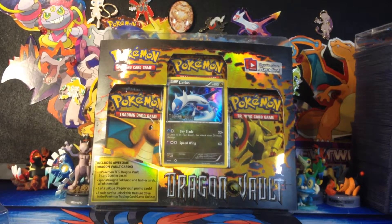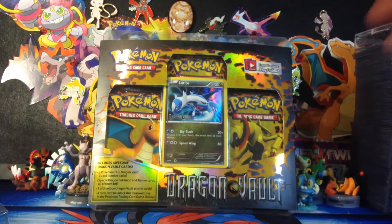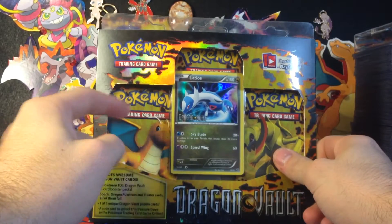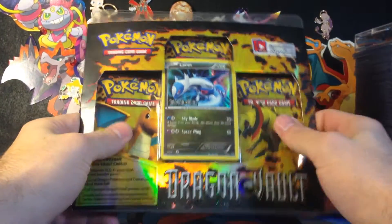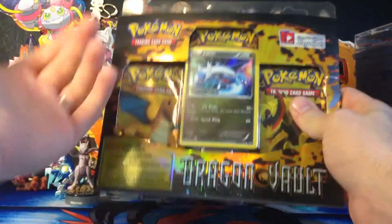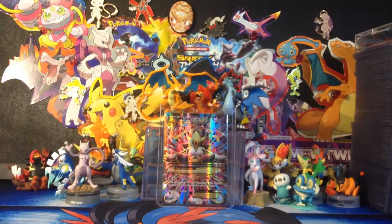Yo, what's going on everybody? Jett here. I'm bringing you an old school Dragon Vault blister pack. I have this strange urge to buy a bunch of these and collect the mini set that is Dragon Vault. So I probably am going to do that. I would really like the whole set just for fun. 20 cards in the set, and there is a secret rare — Secret Rare Kyurem. So let's crack this open.